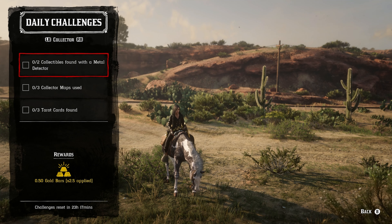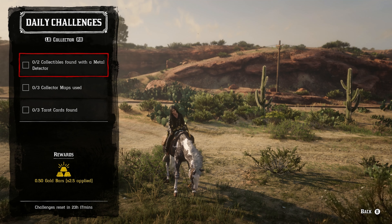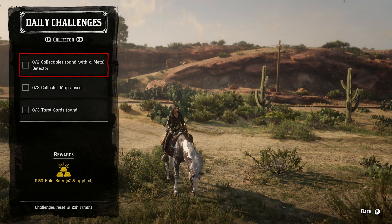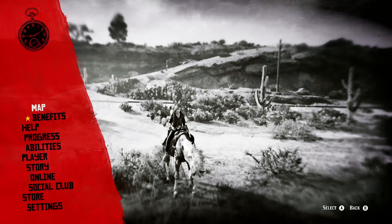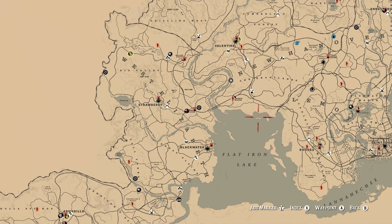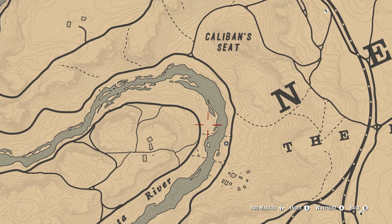For the collector role: two collectibles found with a metal detector — coins, arrowheads, family heirlooms, and lost jewelry will all count. If you want to guarantee metal detector finds, go after coins. For three collector maps used, pick a specific collectible and use the map. For three tarot cards found, remember tarot cards are part of cycle number three. As for Madame Nazar, today she's in the exact same spot as yesterday, along the Dakota River area, which makes it easy to go after bluegill at the same time.